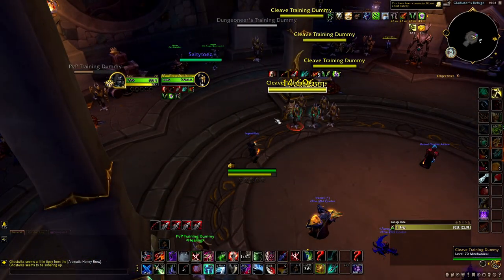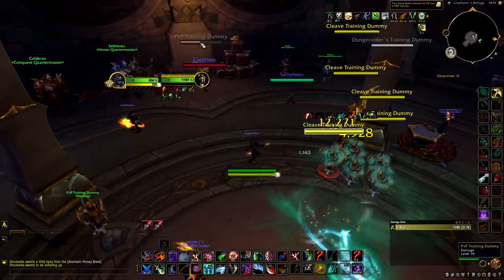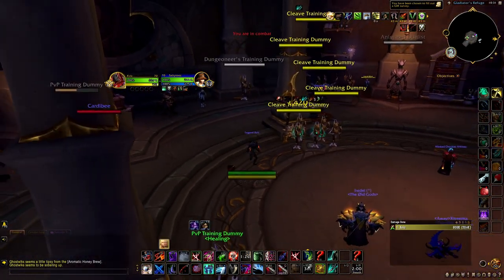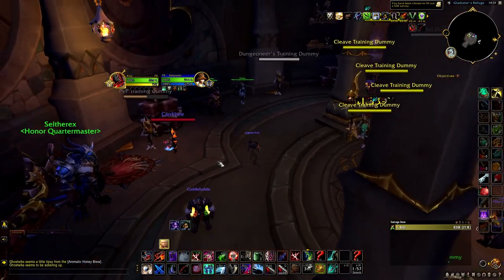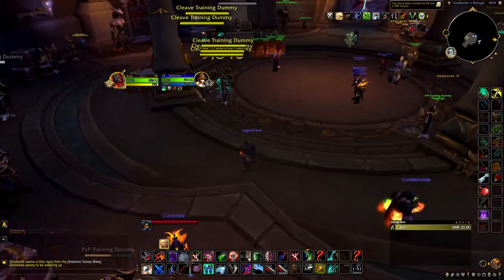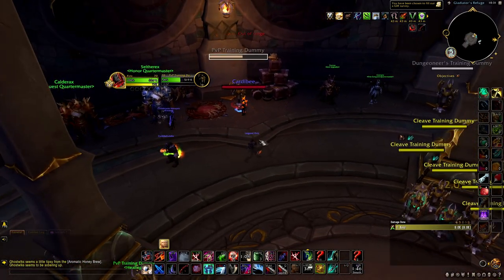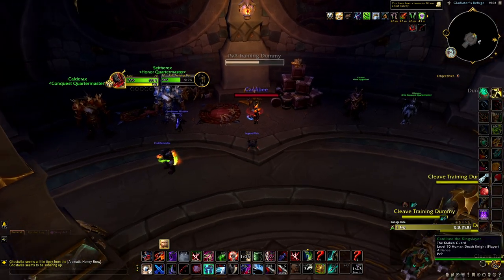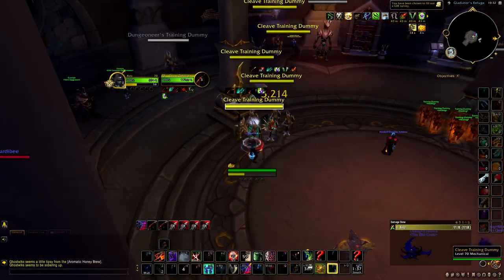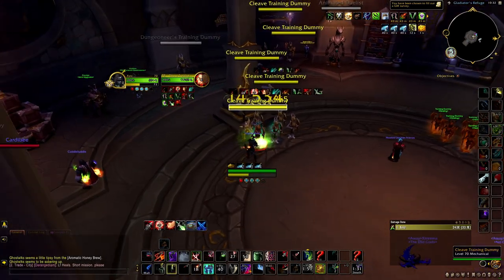If the target is getting super low, use your racial. I don't like using Vanish for that type of stuff because Vanish is your only cooldown to get away from people. So I'll use my racial — off my gouge, if they're low, I'll Cheap Shot them and then Garrote. At that point we're triple Garroting. We go Cheap Shot, Garrote, Garrote, Garrote, Rupture — get the bleeds up. By the time we get back in, Kidney is off DR, so Kidney and Shiv.